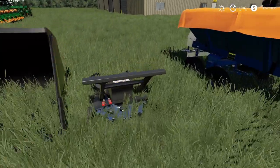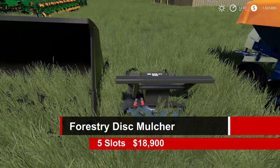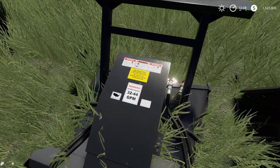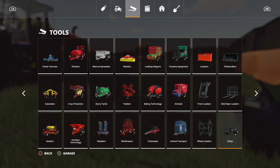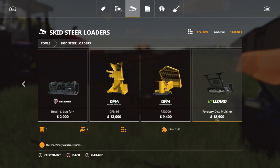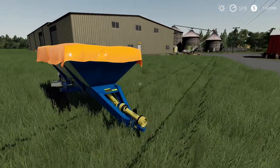Next is this little thing — the forestry disc mulcher, which you put on a skid steer. It gets rid of stumps, 5 slots, $18,900. I love all the little details — look at all those tiny stickers on there. You can find it under skid steer attachments, all the way at the very end. The only option is main color.